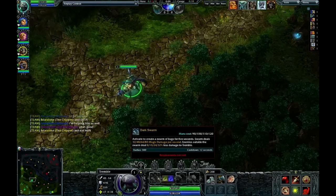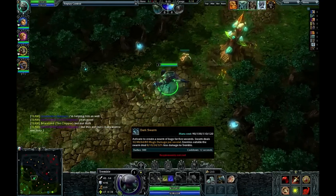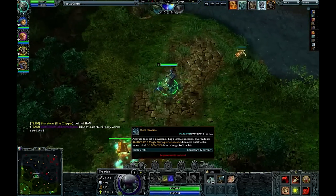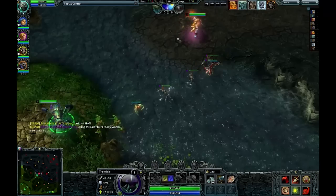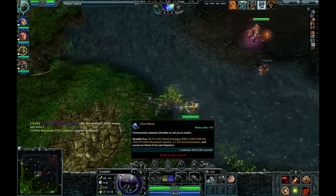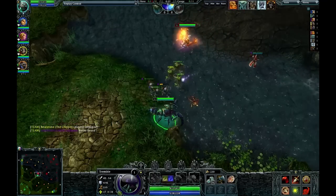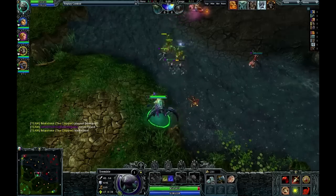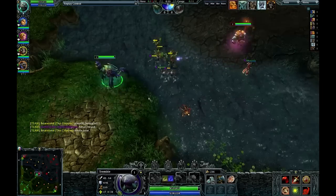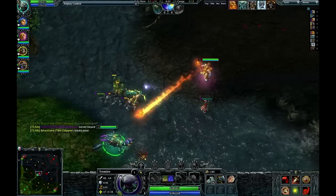The Q ability makes a swarm around me for 5 seconds, and enemies nearby take damage, whereas enemies outside the swarm do less damage to me, which certainly sounds really good. My ultimate is actually to summon a pet, and I didn't realize at first that this was a permanent pet. So you'll see me hit 6 at some point and then not use him right away — I was under the assumption that it was a limited duration thing, so obviously I didn't want to summon him until it was very important.